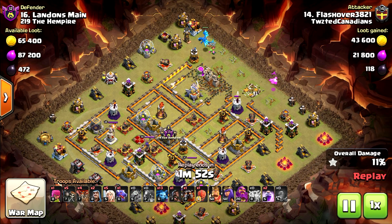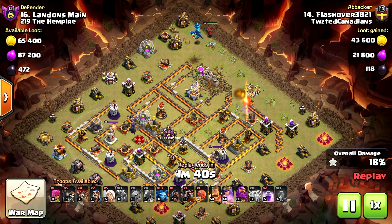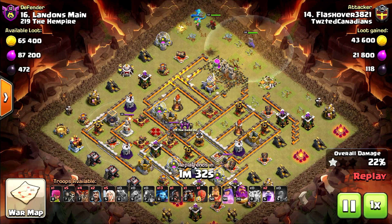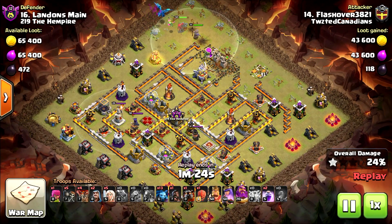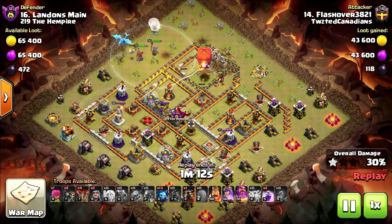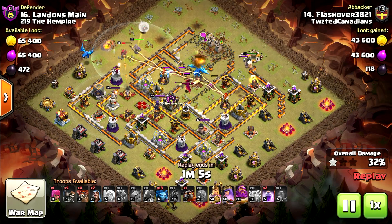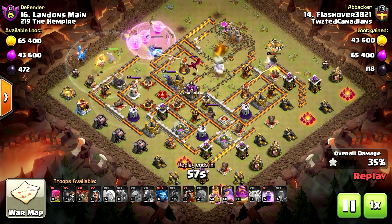Another baby dragon on one side, the electro dragon, and another baby on the other side plus a dragon — really weird. The grand warden is walking with the queen, and most likely the king is on the other side. He still hasn't deployed the four or five healers. Stone slammer on the eagle artillery with one hog rider — probably for the CC. Inside the stone slammer there's an electro dragon, which pretty much vanished in one second because of the multi inferno.